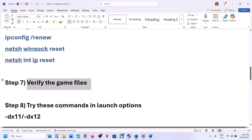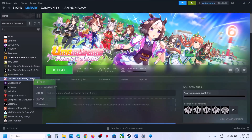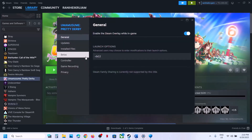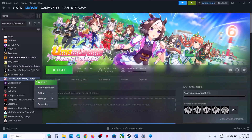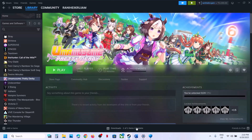The next step is to try a launch option. Go to Steam, right-click on the game, select Properties, and go to the General tab. Over here type in -dx11, then close this and launch the game and check. If it is still not working, you can remove this and clear the launch option, then follow the next step.